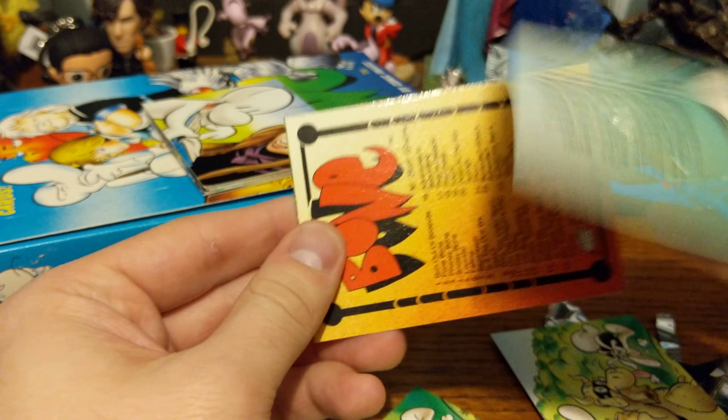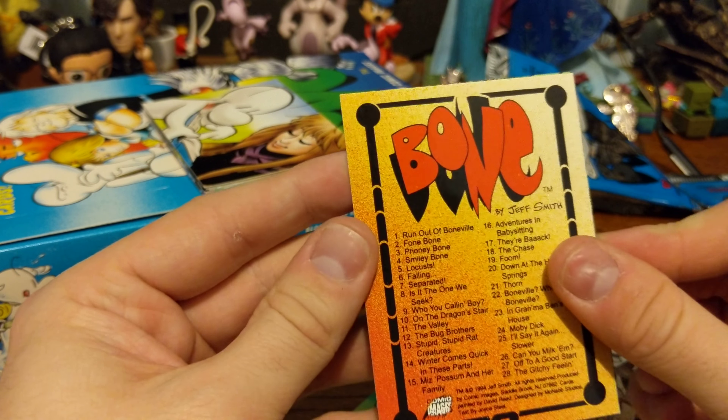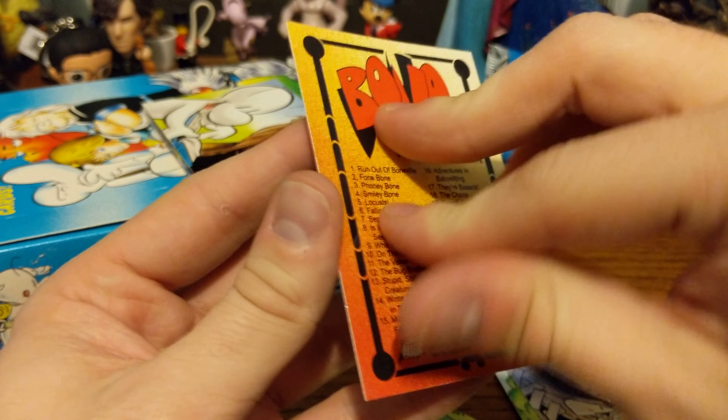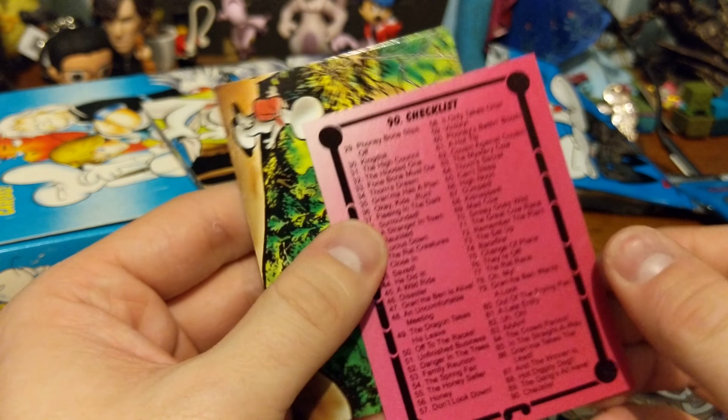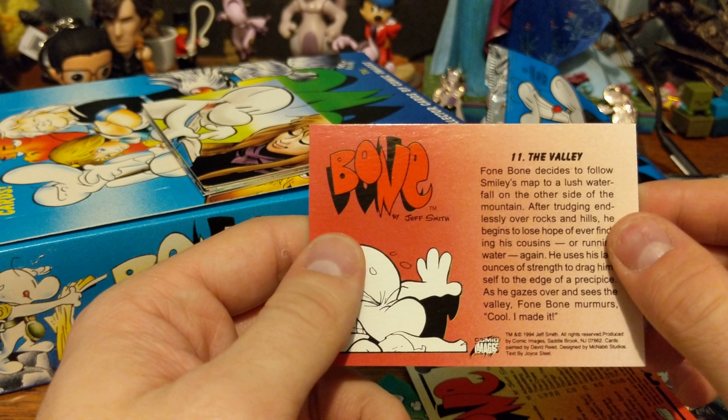Getting some good fighting going on. Checklist — always handy. So there are 90 cards in the set. And then he's looking out over the valley.